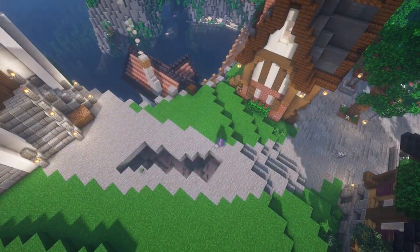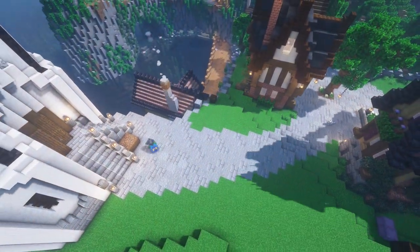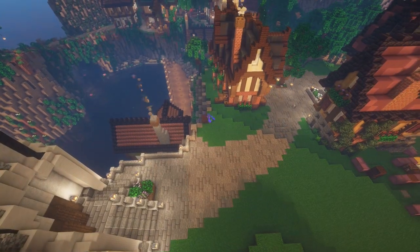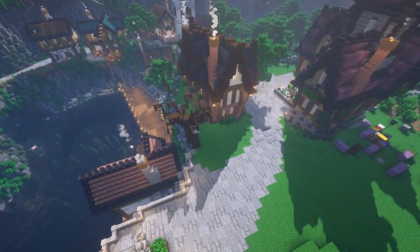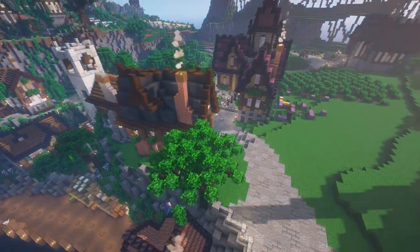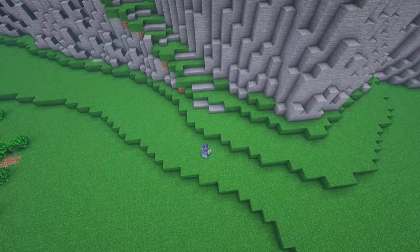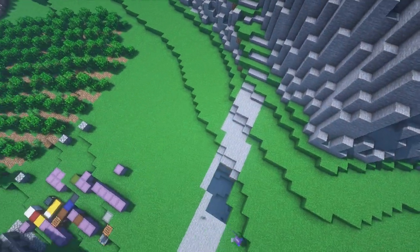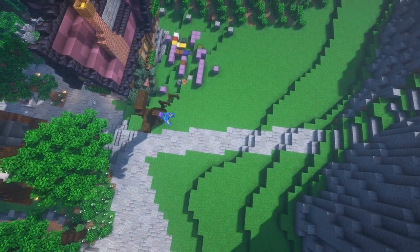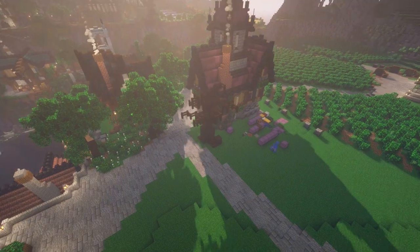Hey there, how's it going? My name is Antler Boy and welcome to my Minecraft Survival World. In this episode, we're kicking it off the way we normally do by building a few bits and bobs here and there that need to be built. This time, we're connecting up the road to the church that we built in the last episode and filling in the adjacent area with some greenery and trees. My plan is to work on the area surrounding the church to give this side of the valley a little bit more context, so get yourself comfortable and grab some snacks.